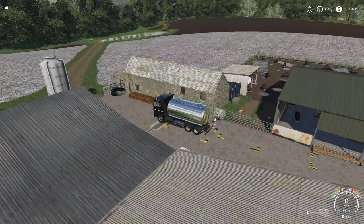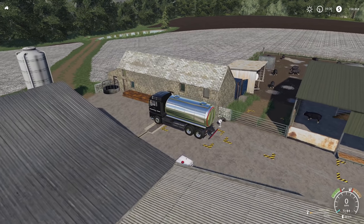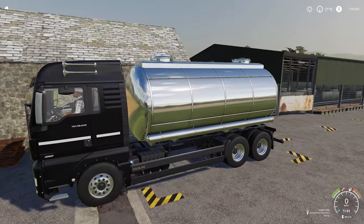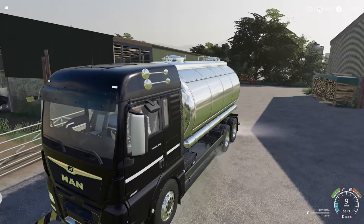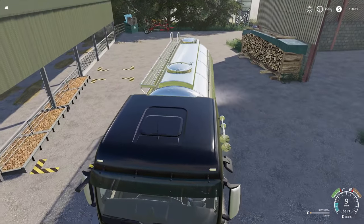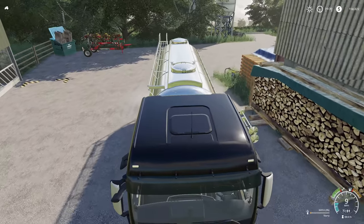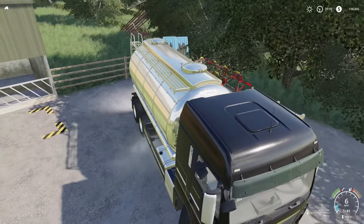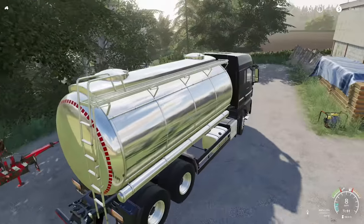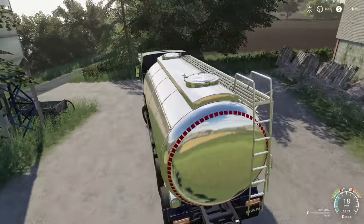I don't know what we're going to grow here. The pigs will take just about whatever. We could do corn, but the problem is we don't have a header for corn and we don't have a planter for corn. I think it's soybeans. If we can do soybeans, we can make enough money to buy pig food. Pig food is about $1,000 per 1,000 liters — so a one-to-one ratio.